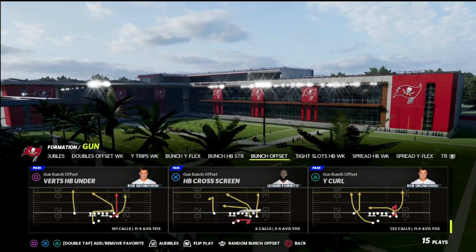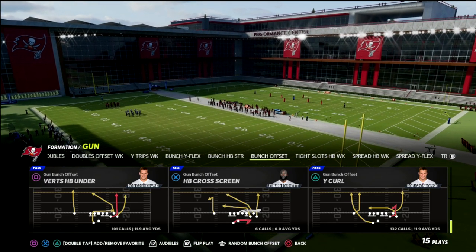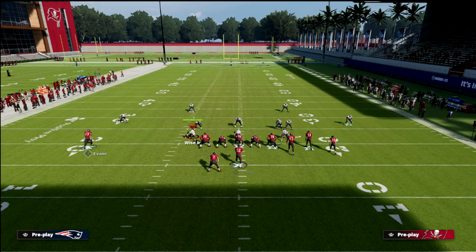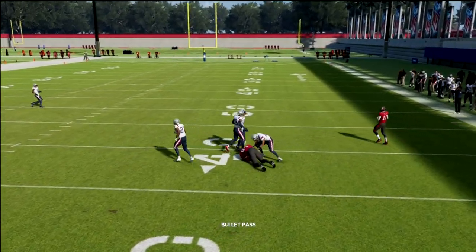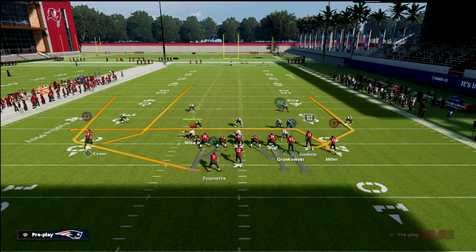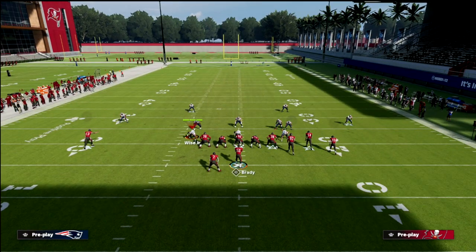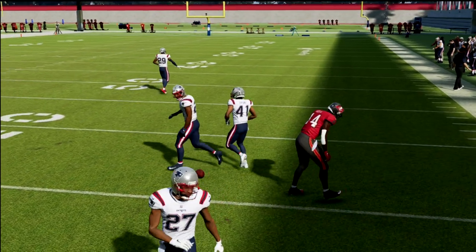There's so much you can do with gun bunch, and the more creative you can be with it, the harder it makes it for the opponent to stop it. The play I want to talk about today is Y Curl and how you can build a really good passing offense around this concept. If you go to verticals, the wheel route comes from the tight end position, but what's really cool about Y Curl is that the wheel route is actually coming from the slot receiver. That's beneficial because now you can hit the slot receiver in the seam-wheel area, and it opens up an additional window in the seam.